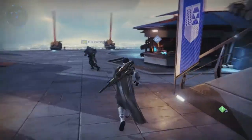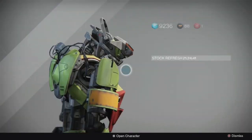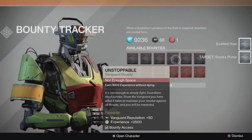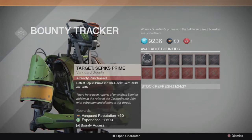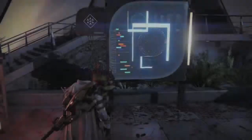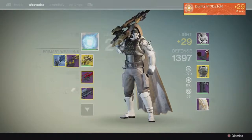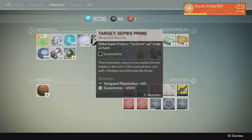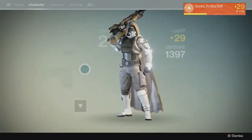This video should be going up either Saturday or Sunday. Let's go look at the postmaster — I could get easy vanguard rep. That gives me 100 vanguard rep, and that gives me 50 vanguard rep. I need to complete strikes without dying. I'll just go play the level 8 Devil's Lair strike — maybe I can help out some lower-level players.